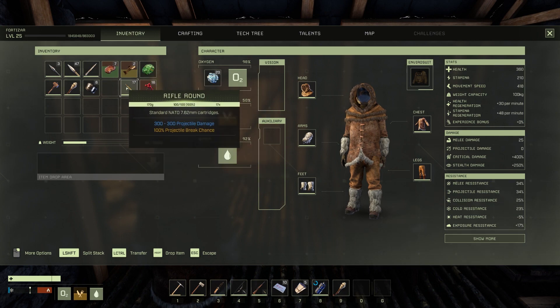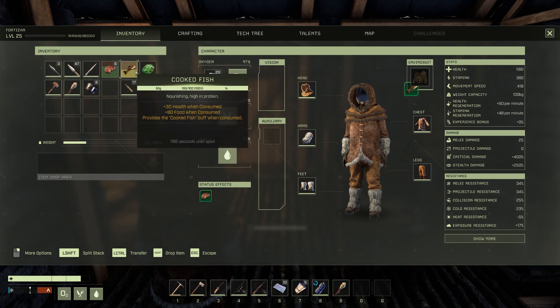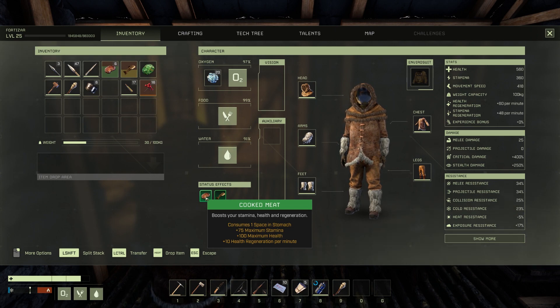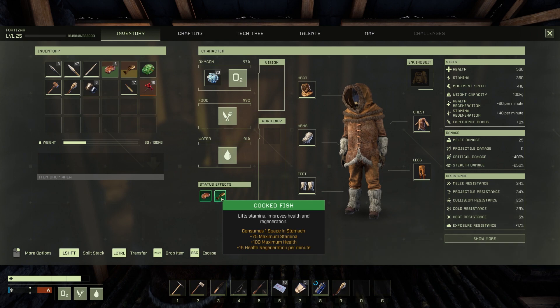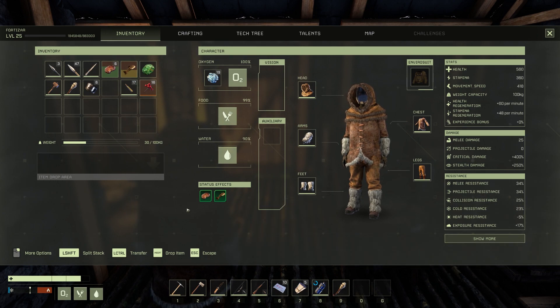The food I'm going to be taking is cooked meat and cooked fish. You get plus 75 maximum stamina, plus 100 maximum health, and plus 10 health regen per minute with the cooked meat. And plus 75 maximum stamina, plus 100 maximum health, plus 15 health regeneration per minute with the cooked fish. So these are the two foods I'm going to be rocking in the Arctic.